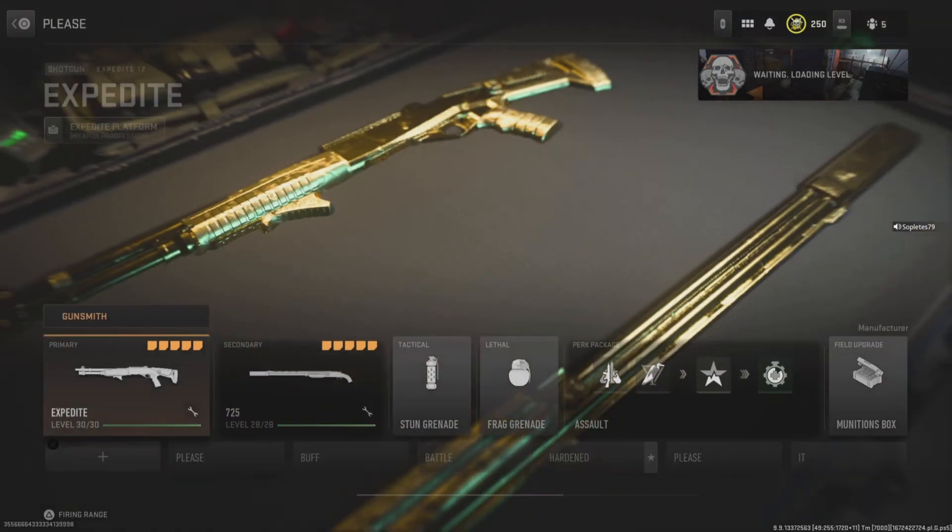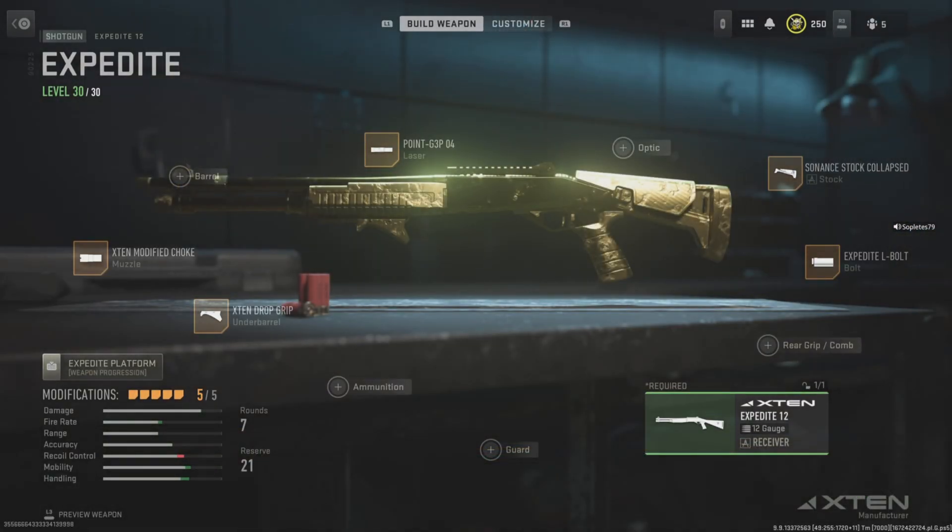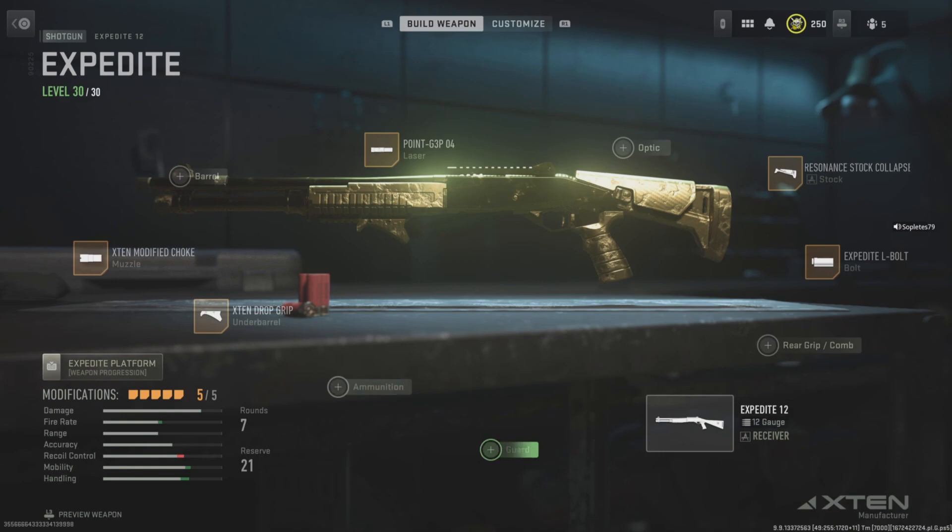But at number four, I have the Expedite 12. This gun is very, very weak. I've seen it everywhere. This gun just has no range. And there aren't any barrels that we can add on to it to increase the range. I would have put on a suppressor, but that makes it too slow. There's not really a single place where this gun excels, except fire rate.